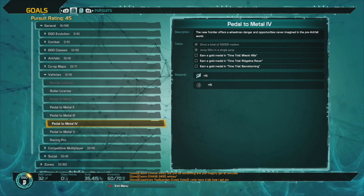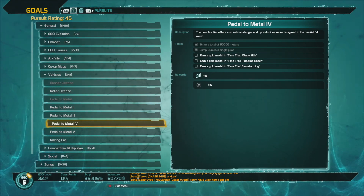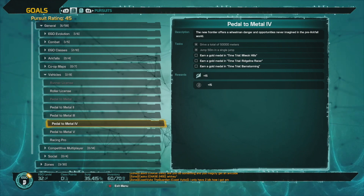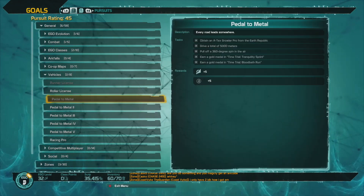Other than the gold medals, all the other stuff is pretty trivial. I've already got most of it — like jump 50 meters in a single jump, drive a total of 50,000 meters. They're pretty easy.